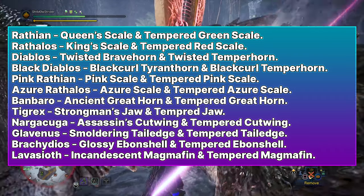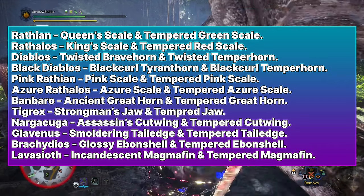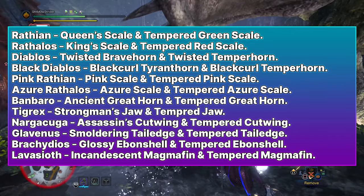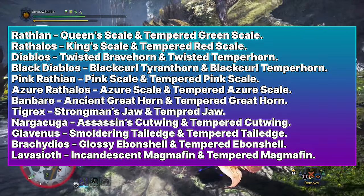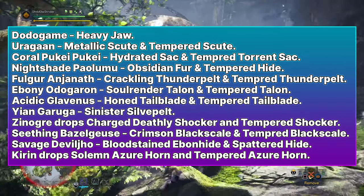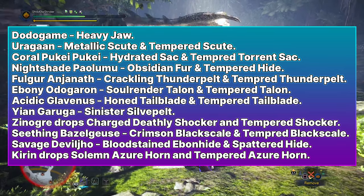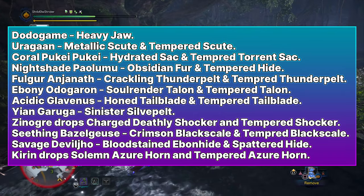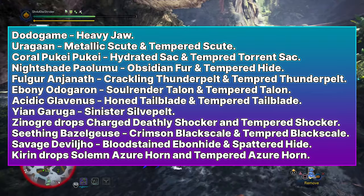Banbaro drops Ancient Great Horn and Tempered Great Horn. Tigrex drops Strong Mullens Jaw and Tempered Jaw. Nargacuga drops Assassin's Cutwing and Tempered Cutwing. Glavenus drops Smouldering Tail Edge and Tempered Tail Edge. Brachidios drops Glossy Abon Shell and Tempered Abon Shell. Lavasioth drops Incandescent Magma Fin and Tempered Magma Fin. Dodogama drops only Heavy Jaw. Uragaan drops Metallic Skeut and Tempered Skeut. Coral Pukei-Pukei drops Hydrated Sack and Tempered Torrent Sack. Nightshade Paolumu drops Obsidian Fur and Tempered Scale.